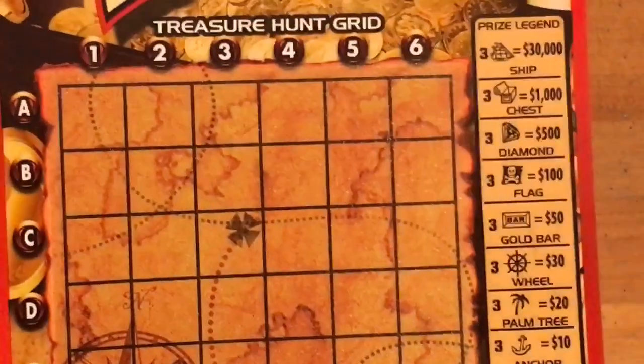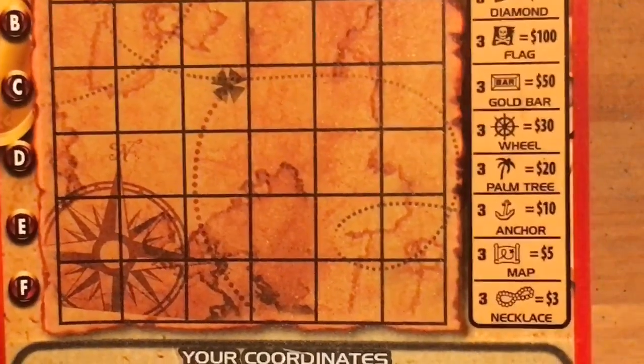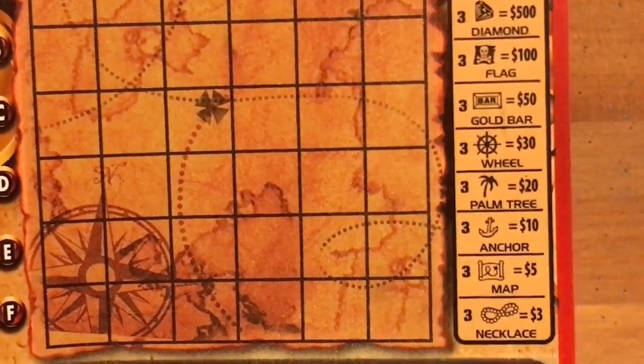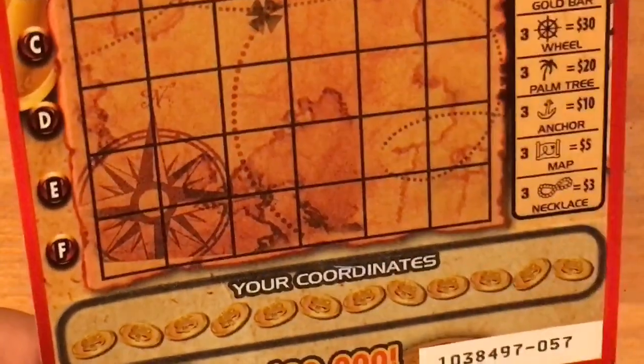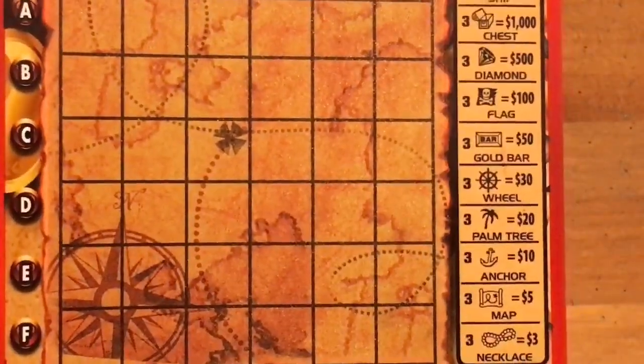So we're going to try the new game Treasure Hunt. If you haven't seen this game yet, I played it in another video when it first came out. You're just matching coordinates on this grid. The map looks rather cool. You're trying to find three of the same symbol to win the corresponding prize. I'm not sure if you can find multiple symbols in this game — I'm sure you can't for the top prize, but maybe for others. Let's go ahead and get started.